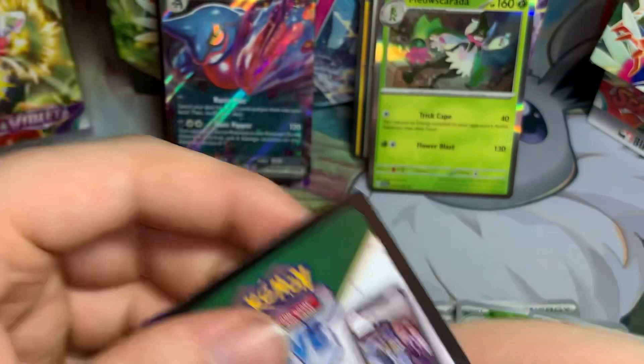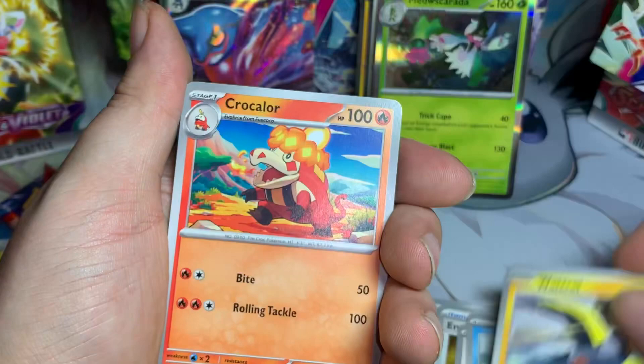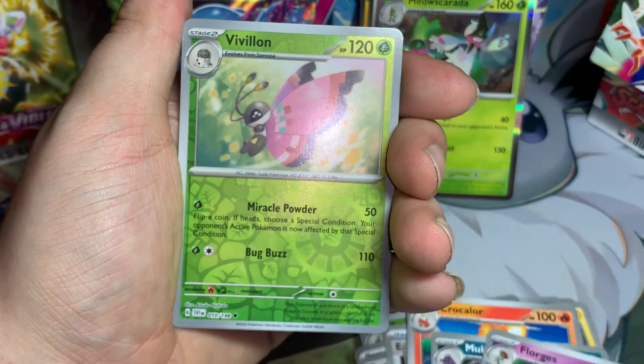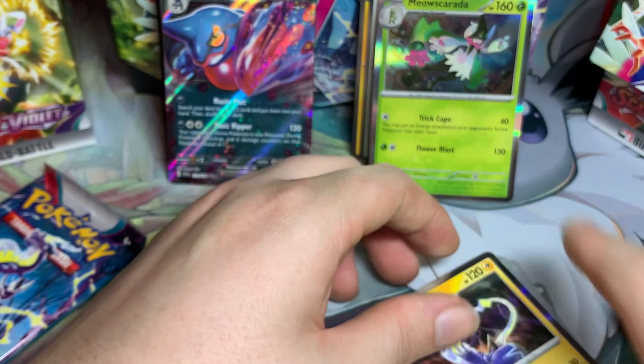Let's see what other hollow cards we got. Lejong, Slowpoke, Wattrel, Crocodile, Muk, Forges, reverse Vivillon - that's pretty good in this kit because we did get that deck - reverse Magnemite, and then a hollow Miraidon. That's actually also good because it's a Lightning deck. This attack does 30 damage to one of your opponent's bench Pokemon, as well as 90 to the active. All right, last pack - can we get anything else?